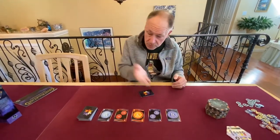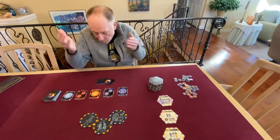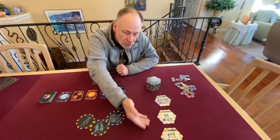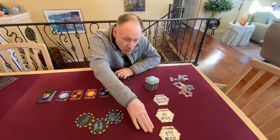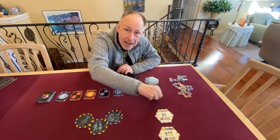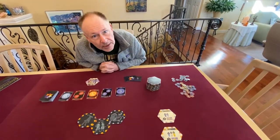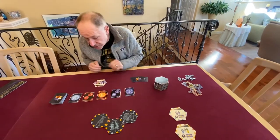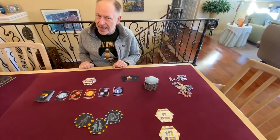So on your turn, you can take one of these card offerings, or take one from the top of the deck. You can also reserve a Constellation Hextile — because you're saving up all your star cards and you don't want someone to steal that out from under you. You could be reserving it for yourself, or maybe — kids call that hate drafting.